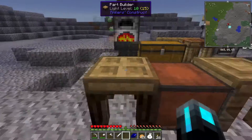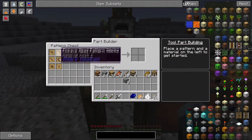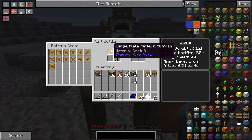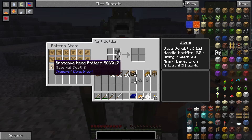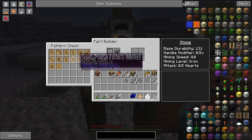We can chuck all these into here and then we go to the part builder. We're just going to make them all cobblestone for now. We're going to need one of these, another one, another one, and another one. We're going to need a hammer head, excavator head, lumber axe head — this is enough cobblestone. Tough rod — three of those — and one tough binding.